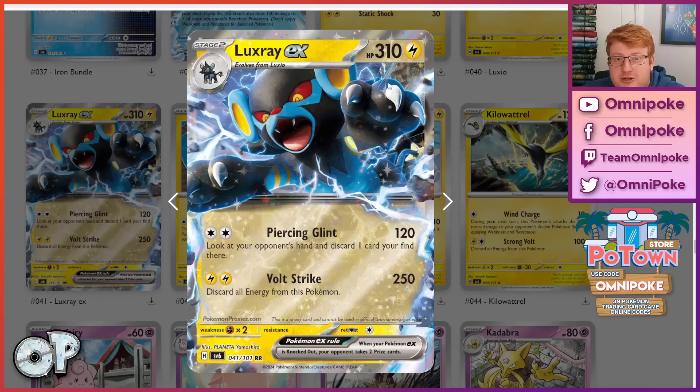We have Luxray EX — a pretty interesting Stage 2 with 310 hit points. The Piercing Glint attack for two Colorless deals 120, you look at their hand and discard one card you find there. I think this synergizes pretty nicely with a Pidgeot control deck — we've seen Luxray V do similar things, and now we have a much bulkier body. It's not necessarily easy to heal and reload this card, but that hasn't really stopped Pidgeot from getting into the action as an attacking threat. It just makes your hand disruption a little bit stronger and your trapping plays a little bit stronger. If you can get a few turns of doing this over and over again, you can be knocking out draw-engine Pokemon whilst disrupting their hand and putting them into brick city. I think this is a really dangerous card.